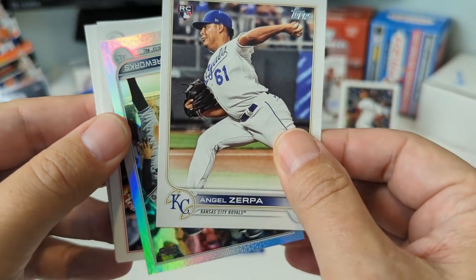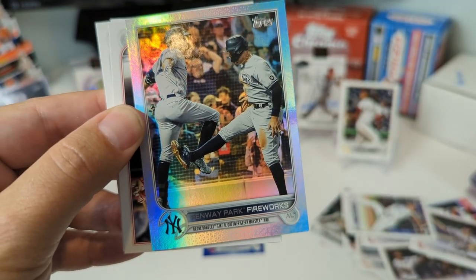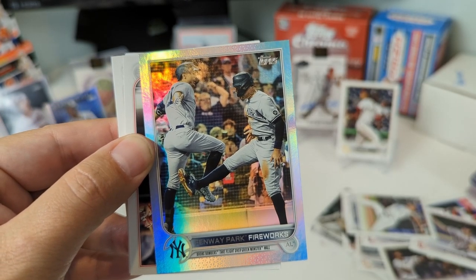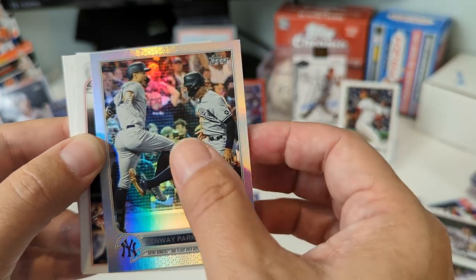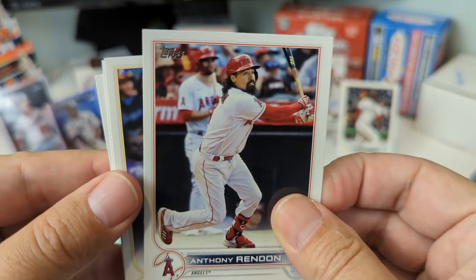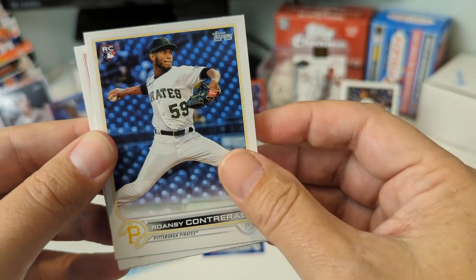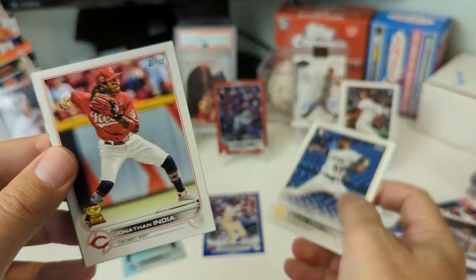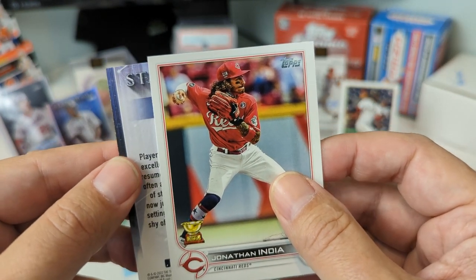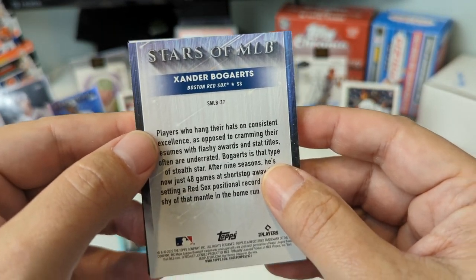Angel Zerpa rookie. We got the first one of these — it's Fenway Fireworks! Fenway Park fireworks. That does not look like fireworks — is that Judge and Stanton? Interesting, cool. Anthony Rendón. The last guy's super thick. Lorenzo Cain. Contreras. Super big guy. Jonathan India. Xander Bogaerts — Stars at MLB — and now this one.